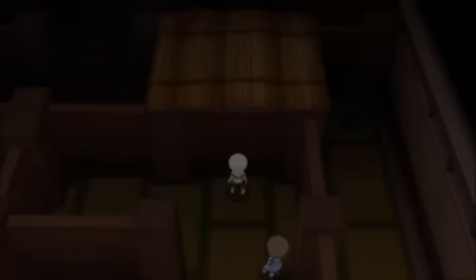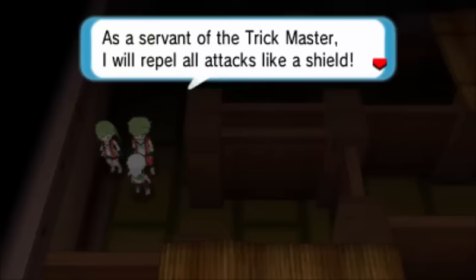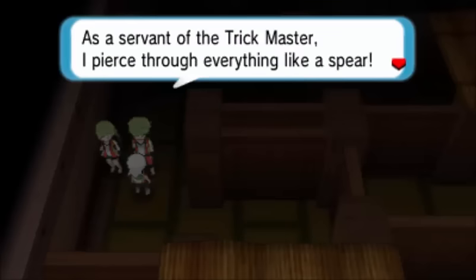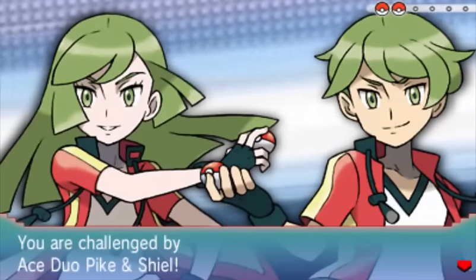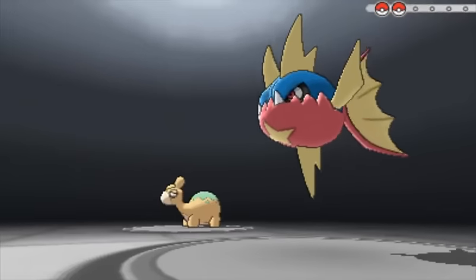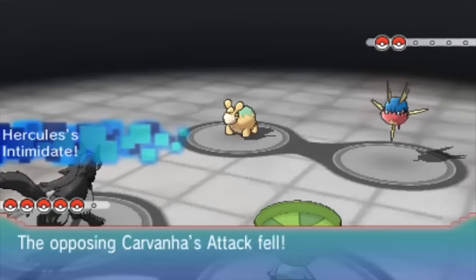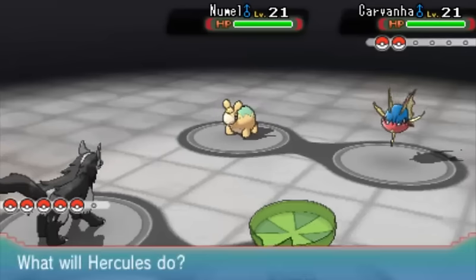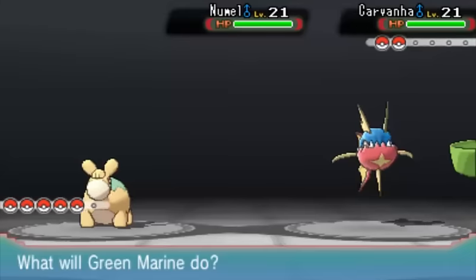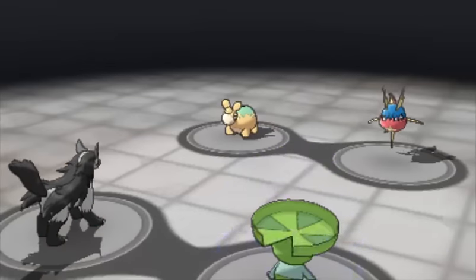This place isn't even dark at all — I can totally see where I'm going. There's no reason I'd actually have to use Flash to get through here. We have a double battle on this side of the maze. These guys are both servants of the Trick Master — why does he even need servants? The cool thing about double battles is that Intimidate will lower both of the opponent's attacks. We have a Numel and a Carvanha, which are kind of the preferred Pokemon for Team Magma and Team Aqua respectively. This should be pretty easy — even Lombre alone can take out both of these guys.